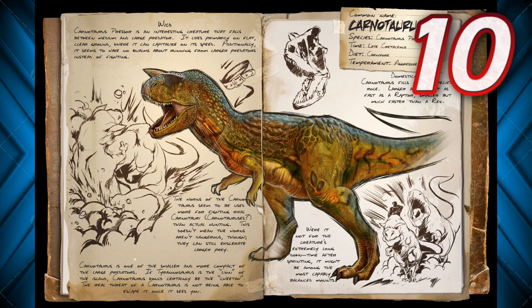So number 10, we have the Carnotaur. This guy is of course fast, powerful, and dangerous in the wild. If one comes across you, he's not going to stop chasing you until you either get him stuck on something or you're stuck between his teeth. He has a pretty derpy run, but he's super aerodynamic with those arms — it looks so funny.